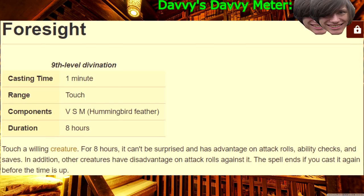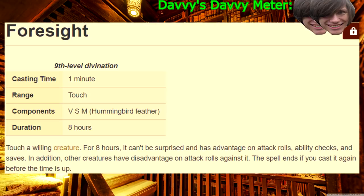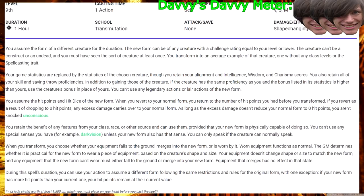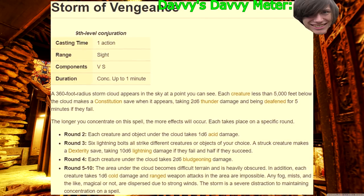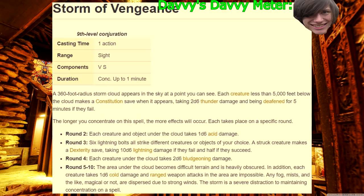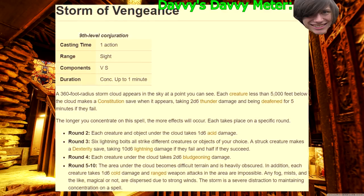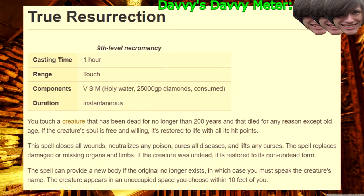Ninth level! Foresight — a non-concentration super buff for eight hours; that's okay, but druids get stiffed on ninth-level spells, which is the only reason this gets a two. Shape Change — change into literally anything you want and even keep your druid abilities. Storm of Vengeance — it takes forever to get going and the effects don't stack; against a big army it's cool, but cinematic moments don't come up super often. True Resurrection — bring back all those party members that sacrificed themselves to get you to ninth level.